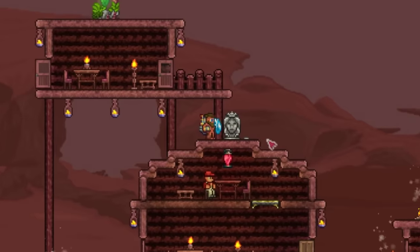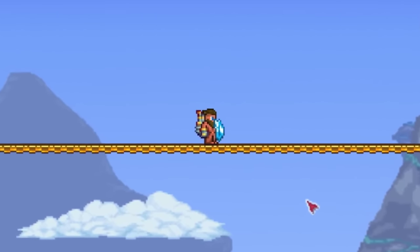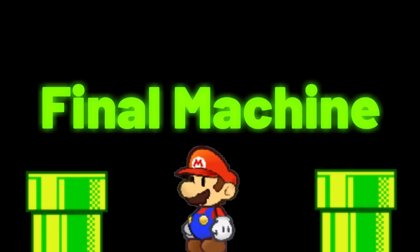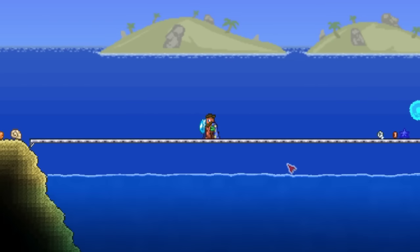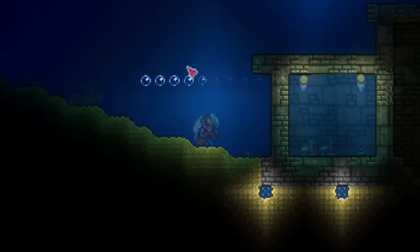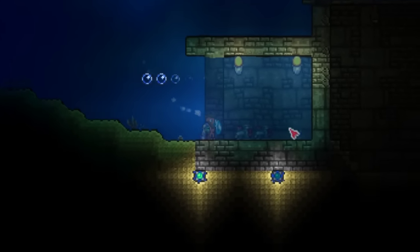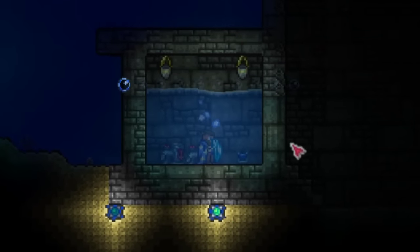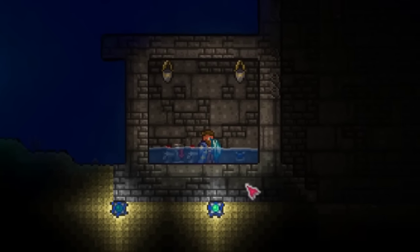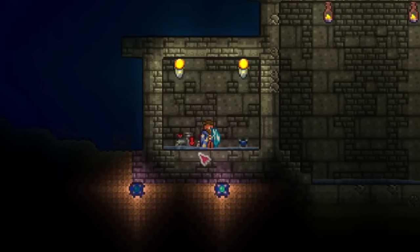I think it's time we actually put together everything we learned and make one large contraption. Let me show you what I made - it's in the ocean. You walk in, the door locks behind you, water starts draining. Better drain quick - I'm about to drown. Once it's done draining, you'll see what happens. Once it knows the water is all drained, the door will open.